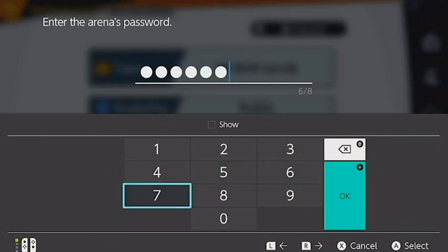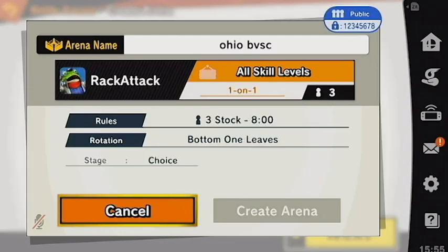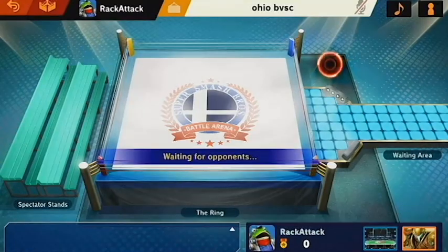This password is up to the hosting player's preference. Selecting OK yet again will bring players to a final prompt. This prompt is for confirmation of the player's rule set. It helps to make sure everything is in order. If everything looks correct, the player may then select Create Arena to finalize the process.